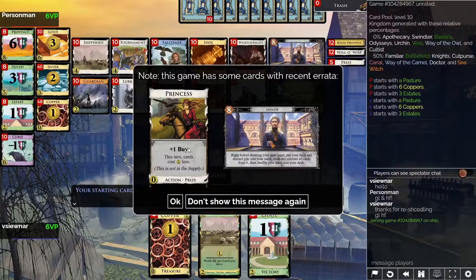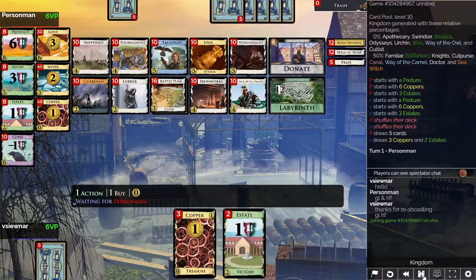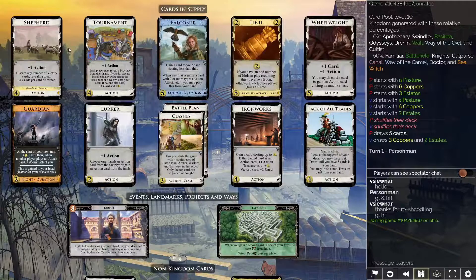Hello and welcome to the final match of the Dominion League for this season. You'll see a message pop up on some of these games — some of the cards have been errata'd. This message tells us which cards in this kingdom have been so. Here you see Princess and Donate. The errata are minor changes to these cards, nothing too great, but it's good to keep it in mind since it's a bit new. Additionally, Donald X included some cards from the Hinterlands second edition.